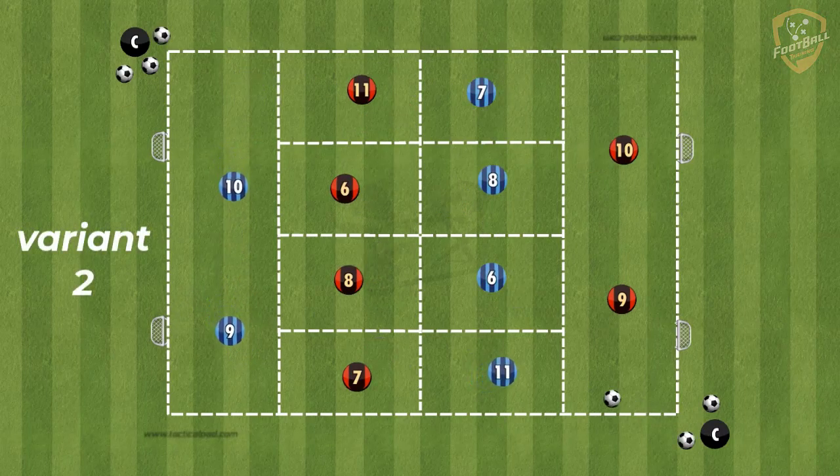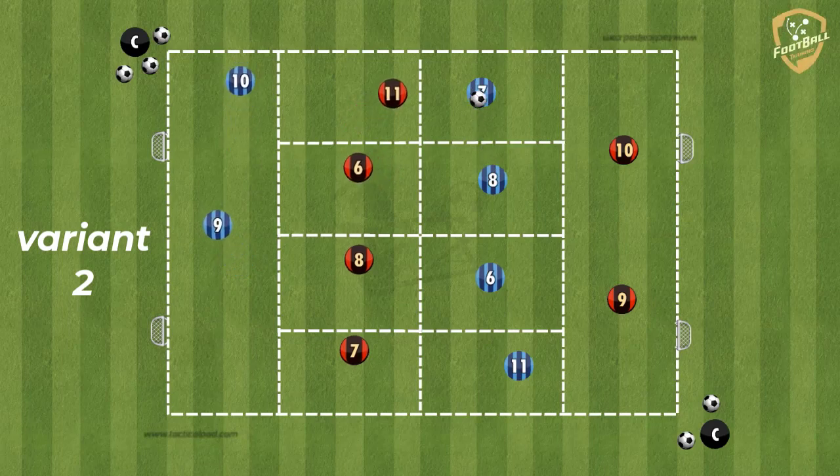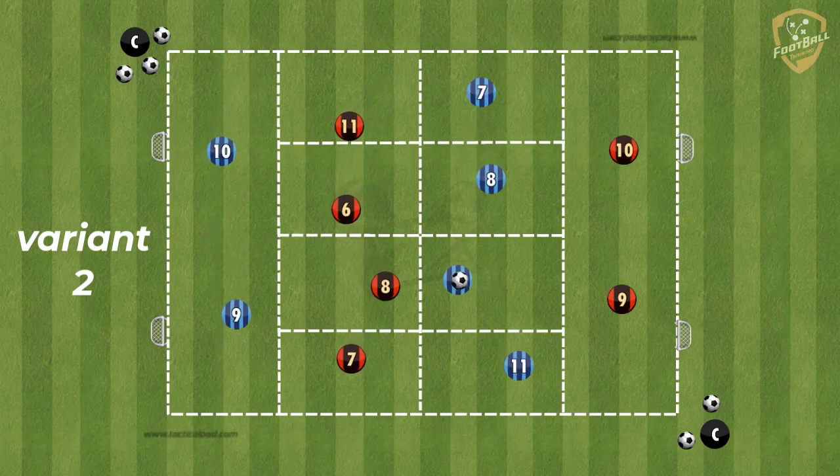In the second version of the exercise, players 7, 6, 8, and 11 can run into the attackers' zone and take the ball away from them so that they cannot score a goal.